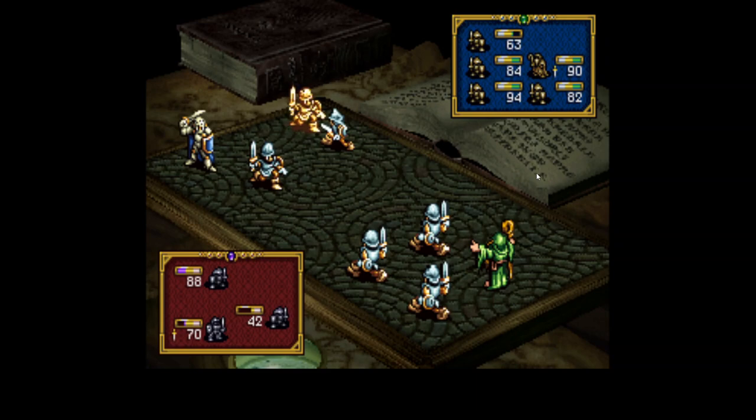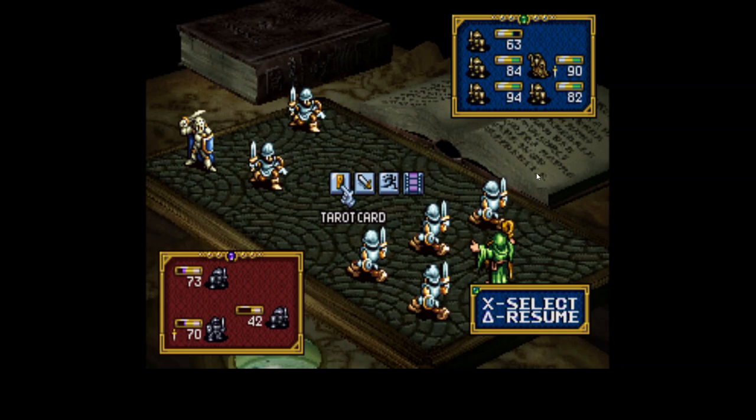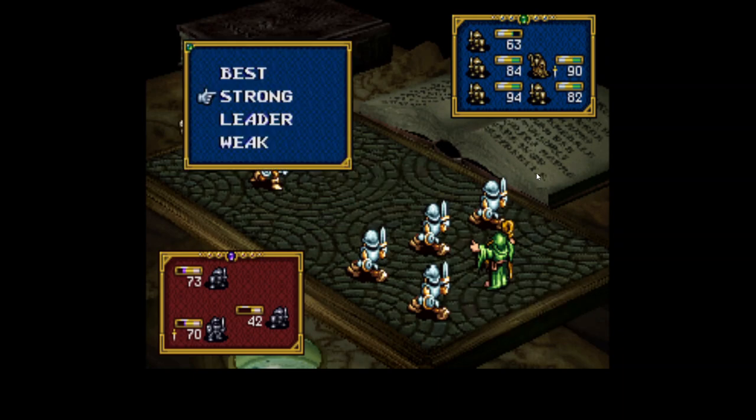If you press whatever button it is on your controller, you can go over to Battle Commands. If you click Strong, your units get a defensive boost and attack the unit with the highest HP. If you have a Cleric fighting Undead, this will cause them not to attack the Undead. Leader will cause your units to attack the enemy leader. Weak — you attack the unit with the least HP and get a defensive penalty. And Best — you just do the best you can to maximize damage, which is what the enemy usually has going on.